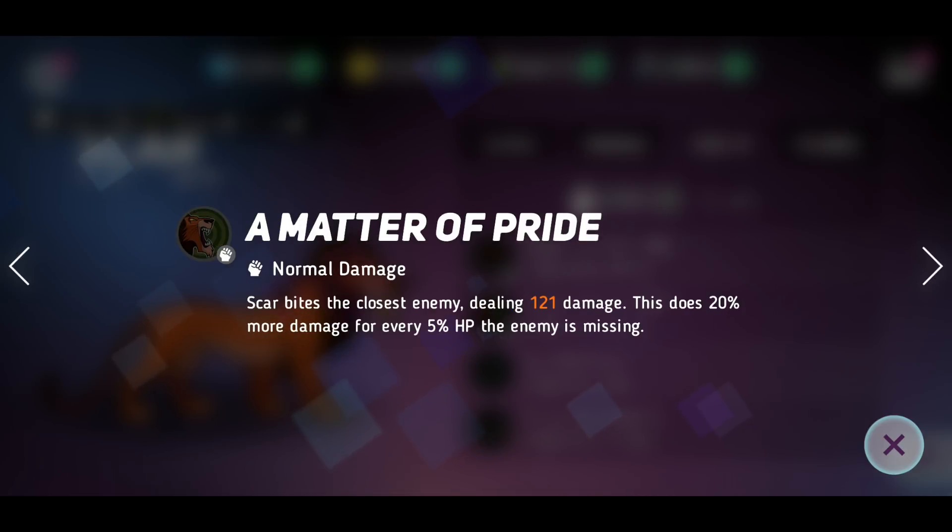Matter of Pride — Scar bites the closest enemy dealing 121 damage, and does 20% more damage for every HP the enemy is missing. So the lower HP the enemy has, the more damage he does, which is quite good when you're doing constant attacks.